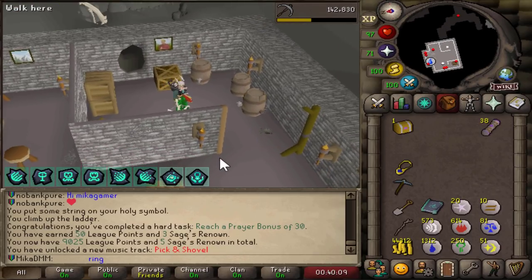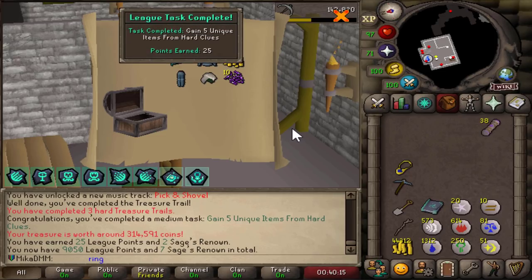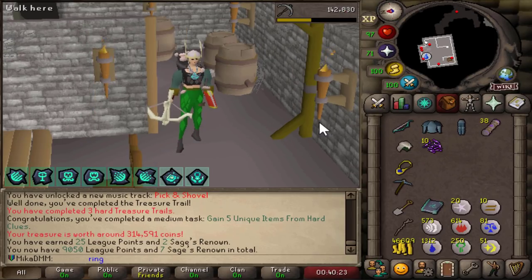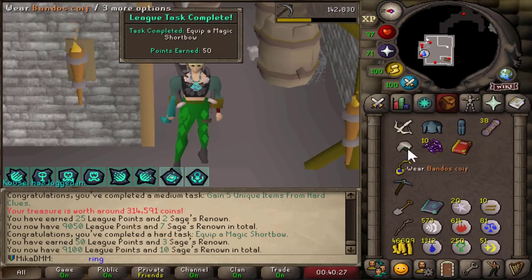The first hard clue scroll — can we get an MSB, black dragon legs, or any other uniques? Let's see. Yes, we can. This is beautiful — Bandos coif, full rune, MSB, purple sweets. Baby, we're going to be doing revs in no time. MSB is a task — a nice little upgrade there.